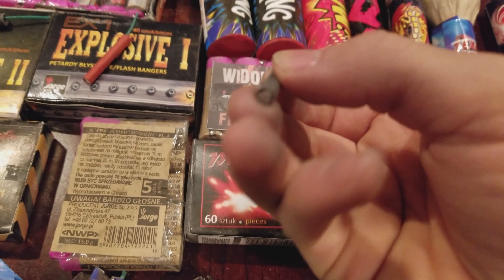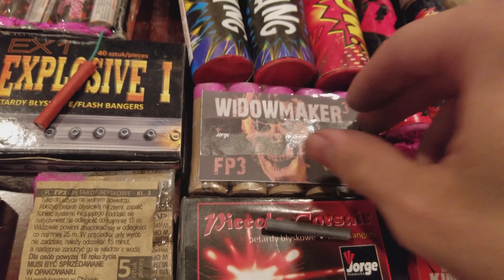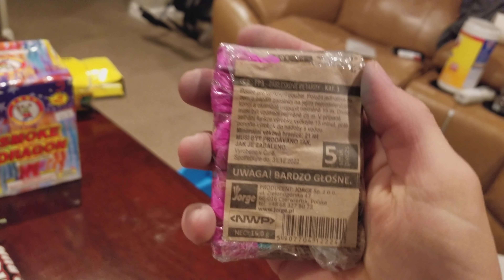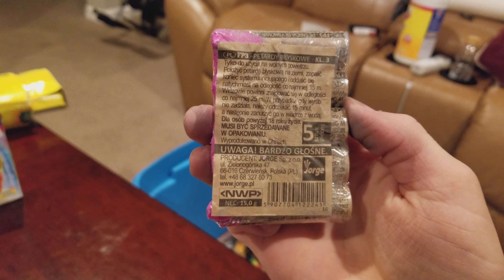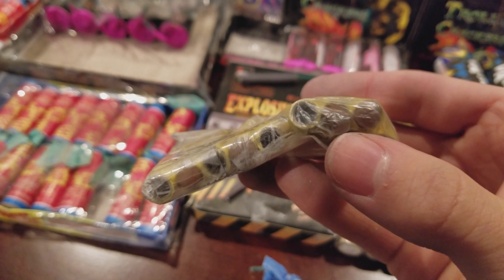Over here we got a pack of 60 Piccolo Corsairs — a little bitty guy right there. Got a pack of five Widowmaker FP3s, and then we got a pack of five original FP3s. And then we got some little Viper 1s there.